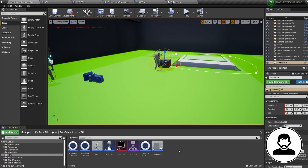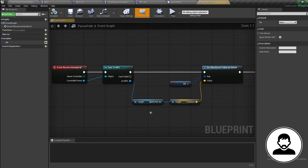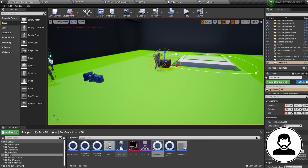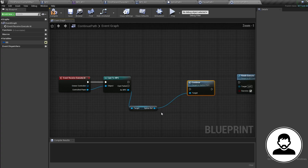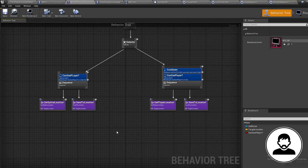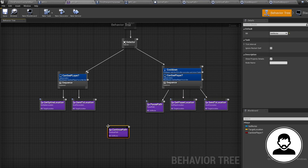In the content folder, duplicate our get spline location task twice — call one 'pause path' and the other 'continue path'. Open pause path, delete the set blackboard, and off the spline ref call the pause event. For continue path, do the same but only continue the track when the NPC is back in position. Bring in our overlapping NPC variable, connect it to a branch — on true continue our track, on false end the task. In the behavior tree, plug pause path at the end of the chase player sequence and continue path at the end of the patrol sequence.